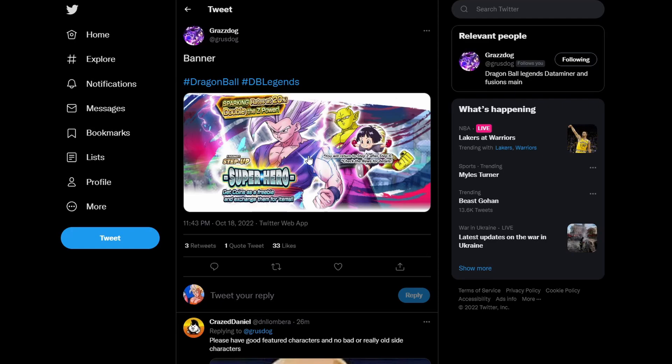All of them have double Z power and double rates. If you pull Gohan or Piccolo, you get a free copy through their event, giving an extra 600 Z power — so that's basically 1800 Z power if you pull one, getting them to four stars right away. With Legends Limited Z power saved up, you can get them to six stars from a single copy.